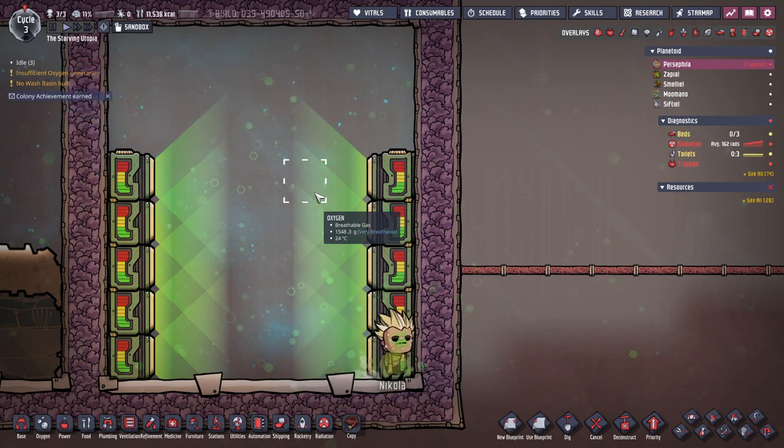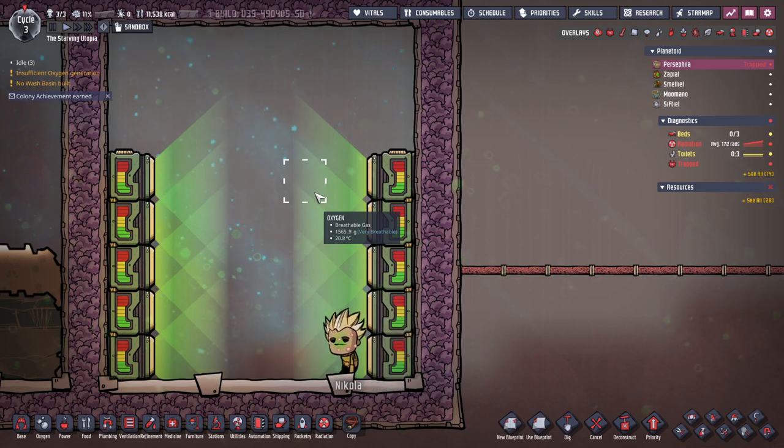Over 600 rads, the effects get worse still, and the vomiting continues. When dupes reach over 900 rads, they will become incapacitated, and as of the current patch, they cannot be saved at this point. This is because although they can be recovered to a triage cart, they will immediately fall off and thus shortly die. It's not clear whether this is intended or simply a game bug. Every cycle, dupes purge 100 rads when using the toilet, and consuming a radiation pill from an apothecary grants dupes a further minus 100 rads per cycle.